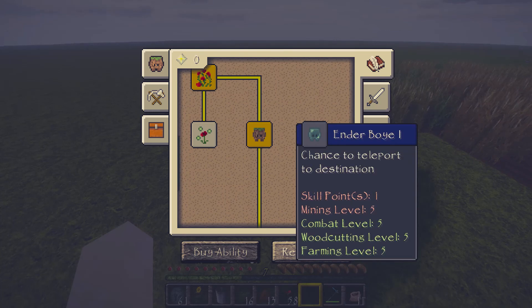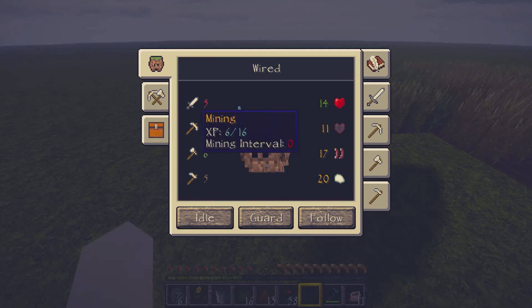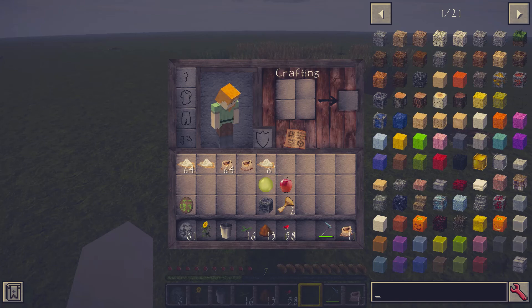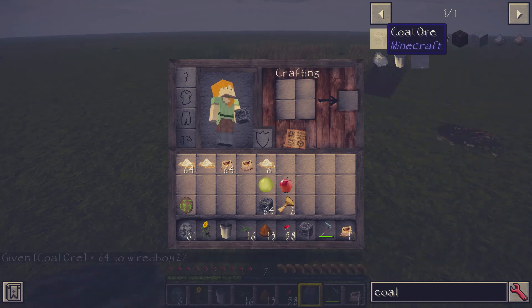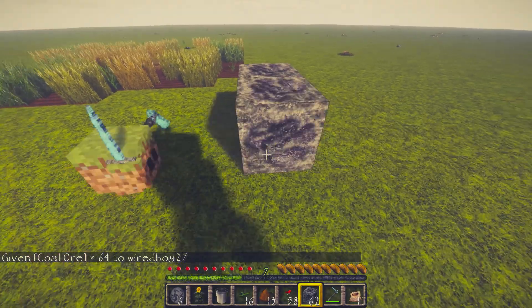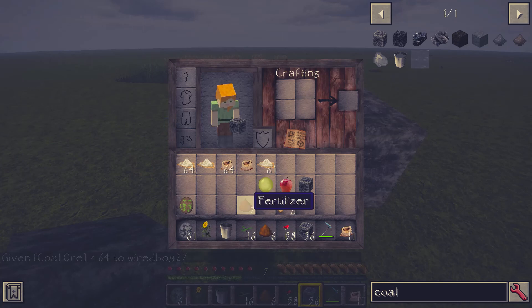Because I had a situation where the Blockling died and it lost all his stuff. What's this? A teleportation — chance to teleport to destination. What is that? I want to try this.